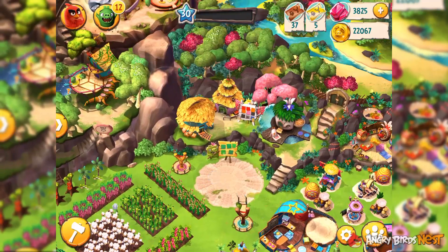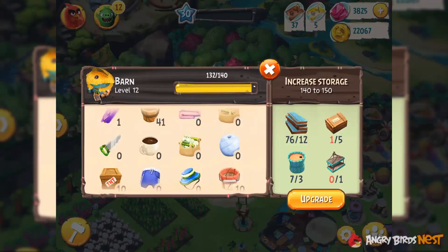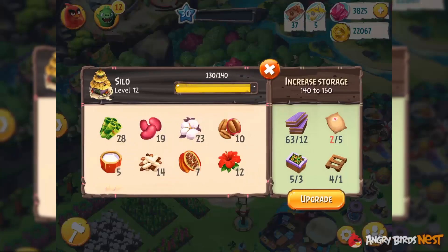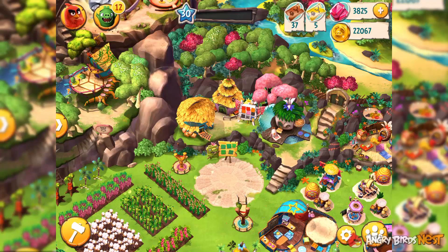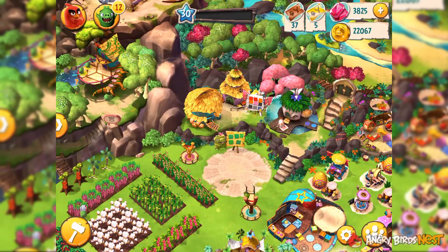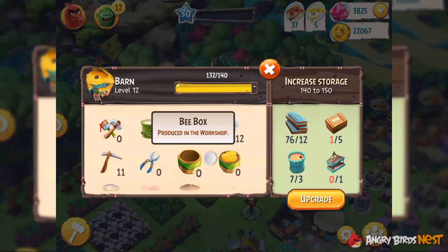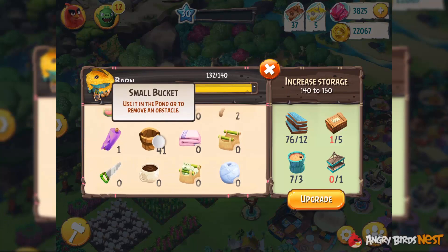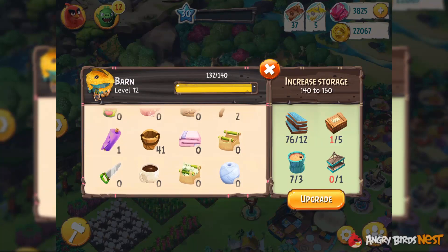My first tip is that you keep an eye on your barn — I repeat, on your barn. You can practically ignore the silo, but the problem with the barn is that it fills up very fast. Mostly because there's a pond but you can't use buckets yet, so these buckets have practically zero use for me. And you can see how many buckets I have — they make up nearly a third of my items. So make sure that you have space in your barn.